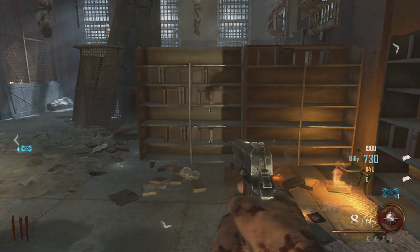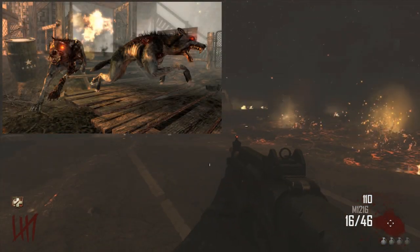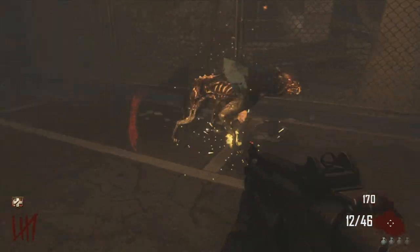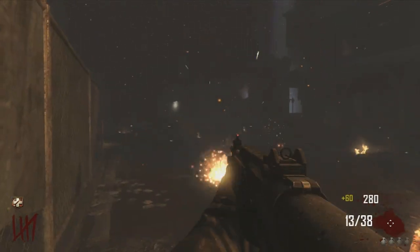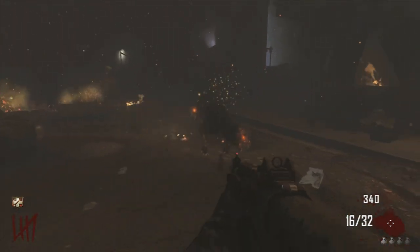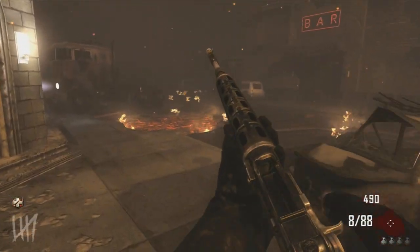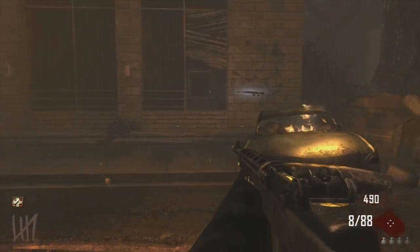At number one, my all-time favorite zombie boss ever: the classic hellhounds. These first appeared for their own special round on the map Shi No Numa in World at War, and also on Der Riese. They then appeared on Kino Der Toten in Black Ops 1, on Moon, and you can also get them on Dead Ops Arcade. On Black Ops 2, if you go into a custom game on Green Run you can actually choose to turn hellhounds on as well, so they're essentially on every Call of Duty game. They are just classic — they were basically the first zombie bosses we ever got, and they are the ones everyone remembers.